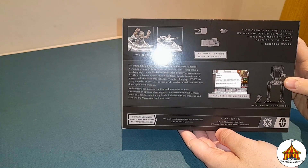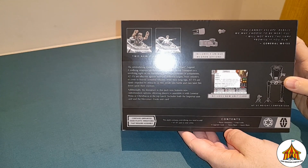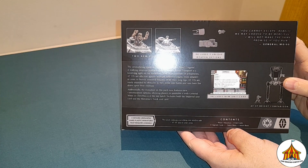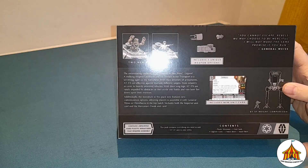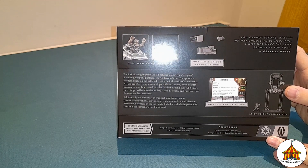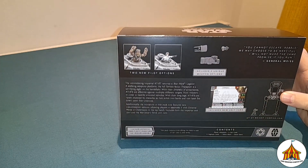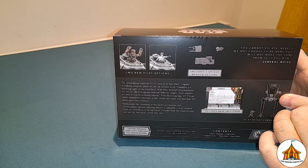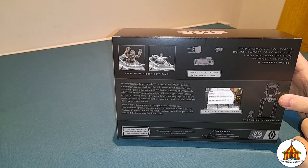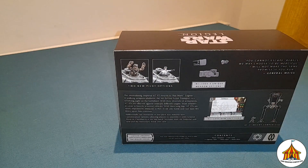This box includes one plastic miniature, two unit cards, six upgrade cards, one token sheet, and one insert sheet. This is for the Imperial faction and the Mercenary factions, so it's likely that you won't be able to play Chewie in a normal Rebel Force in an AT-ST, but you can play him in the AT-ST as the Bright Tree Village.